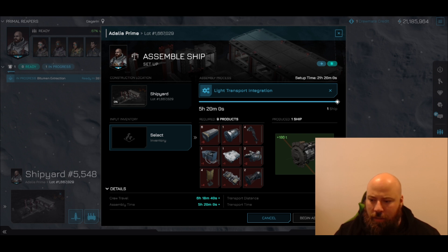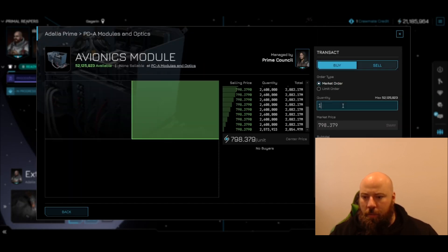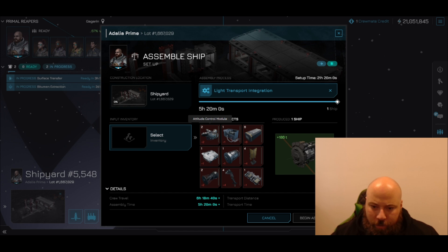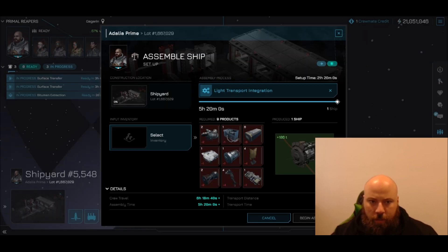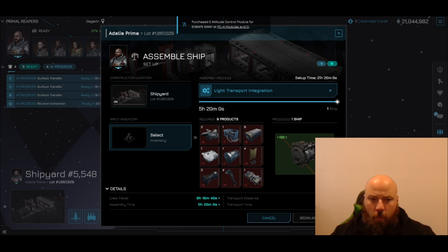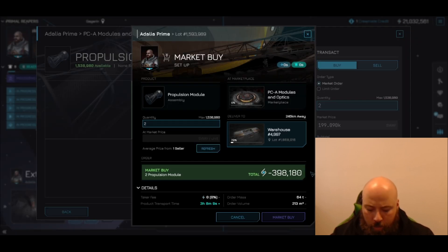Let's see what we need: cargo module times six — 140,000, send it to the warehouse. One avionics module — closest distance, cheapest price. Attitude control module, I need two of them — 6,000. One escape module — 12,421. I need one light transport hull but there's none available, so I need to make one. Four power cores — another 6,750. Propulsion modules — things are getting pricey, nearly 400,000 just for those parts. Running total: 398,180.